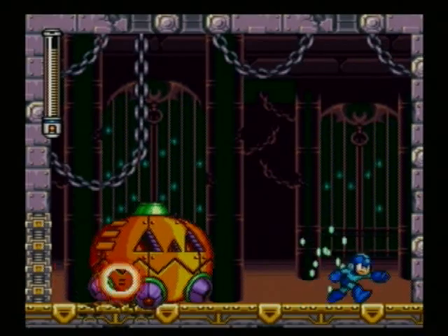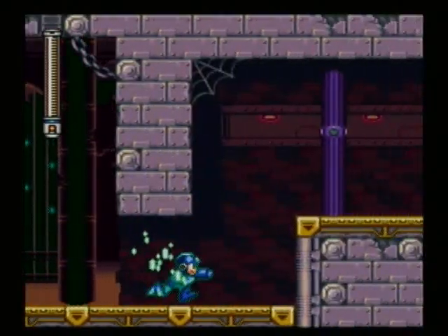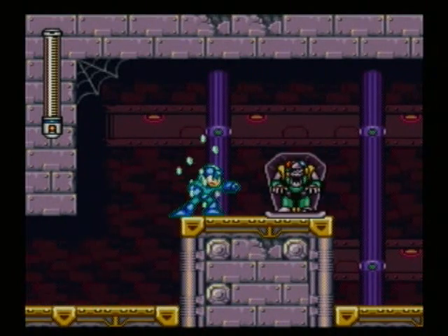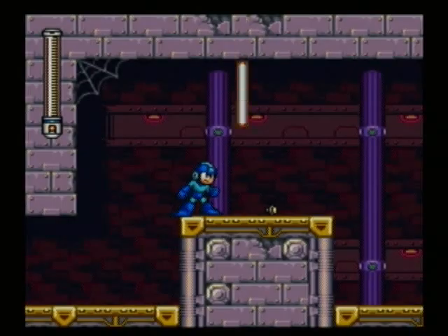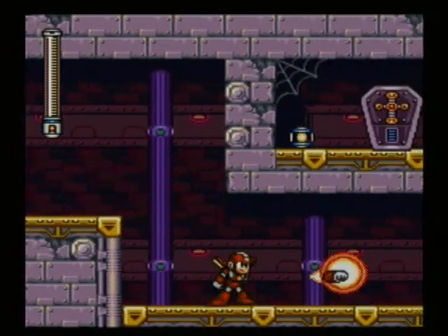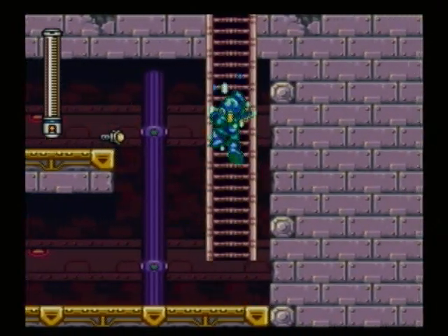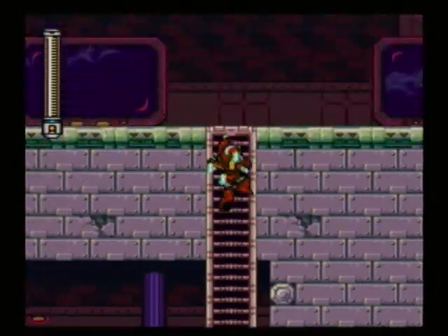He's done, and he's gonna go through the wall to the right again. There we go — I guess I wasn't close enough. Now I want the Super Adapter. Drop down and come up here for more health if you need it, which I didn't, but I grabbed anyway.